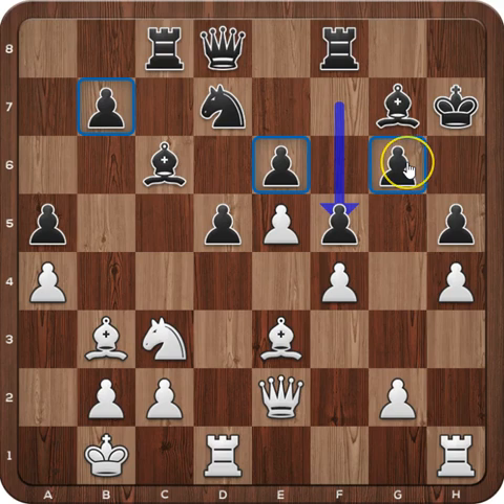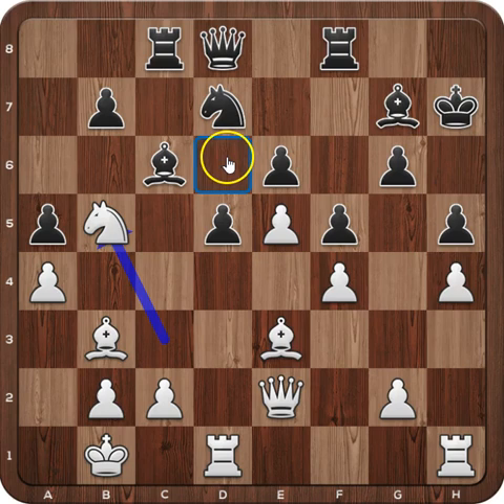Usually when pawn structure changes, we need to adjust our plan, detect the new weaknesses and see how our pieces can help us in realizing our plan. In this position, we can see that Black has backward pawns on b7, e6, and g6, and has some weak squares on b6, d6, f6, and g5. White can take en passant, but by doing this he will open the f-file for Black. That's why in the game he didn't take and played knight to b5, looking to occupy the d6 weak square.